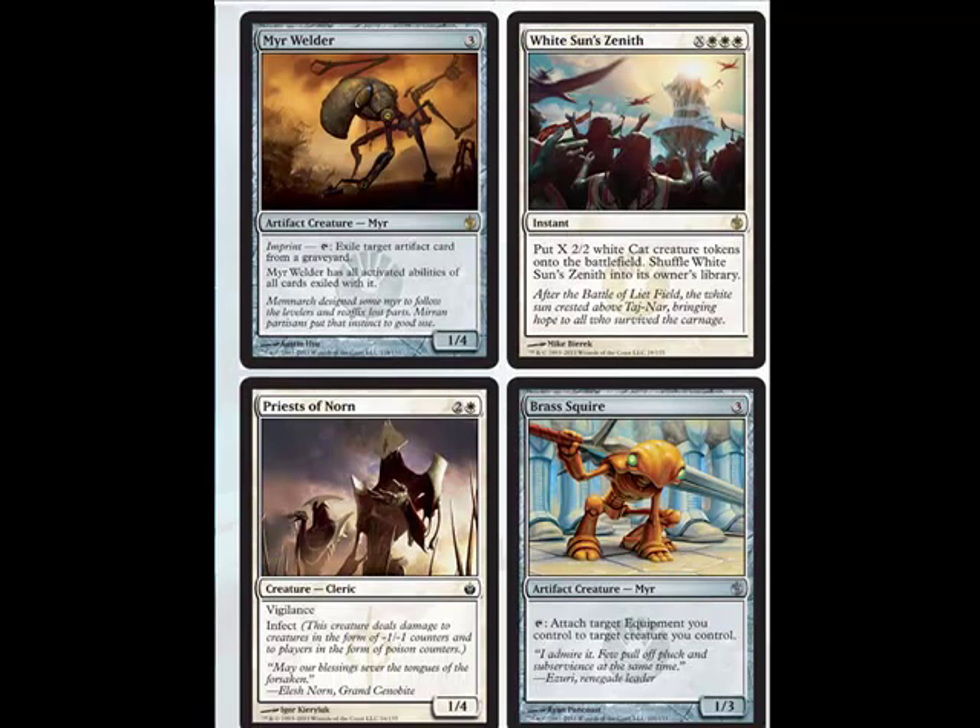Cats are making a comeback. Let's start with what's not really good here: Priest of Norn. Do not draft this card at all.